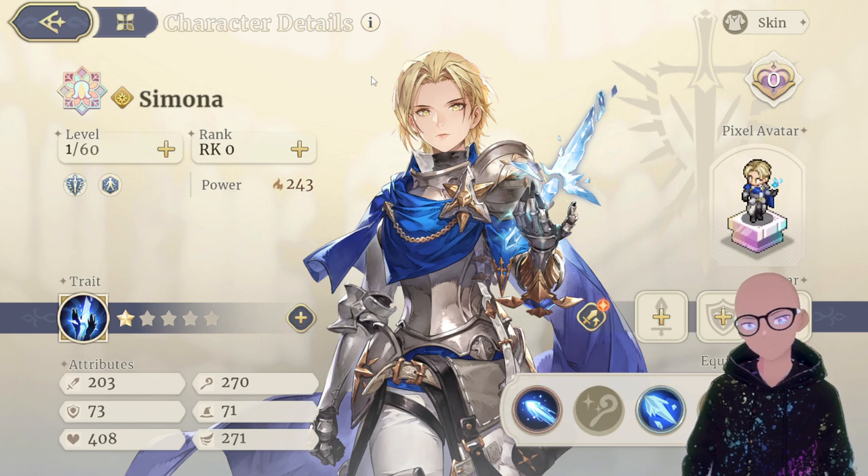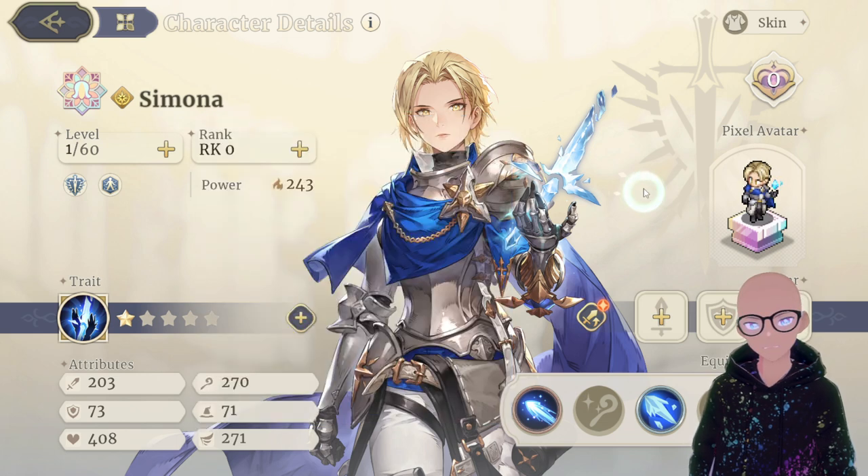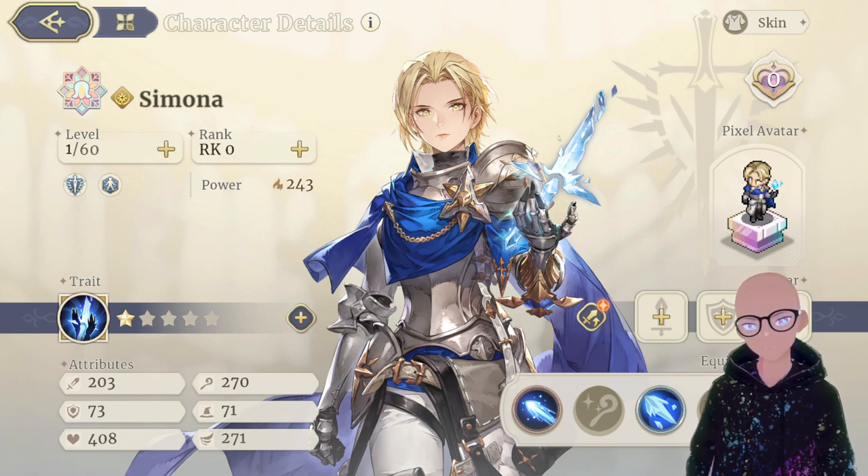That's my spotlight for Simona. I'd definitely use her for zoning — she zones units effectively, she's a union character so she works with Gloria and other union allies, she's a good zoner with decent damage, and she's tanky because ice mages always have great survivability. That's it for my Simona spotlight review. We're trying to hit 1000 subscribers by the end of the year and doing a giveaway at 500, so please subscribe. Catch you in the next video — peace.